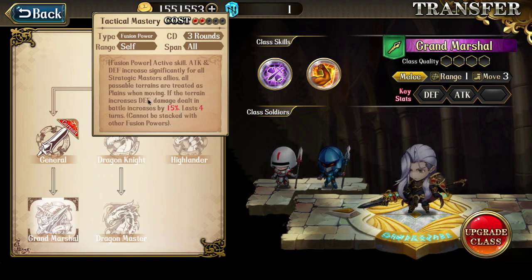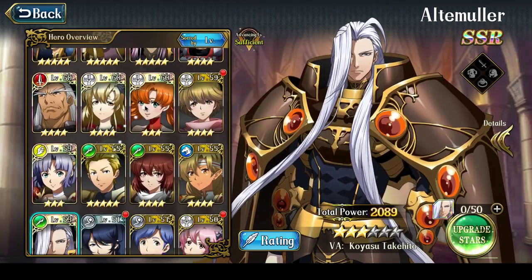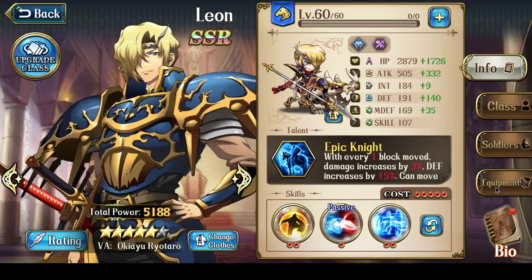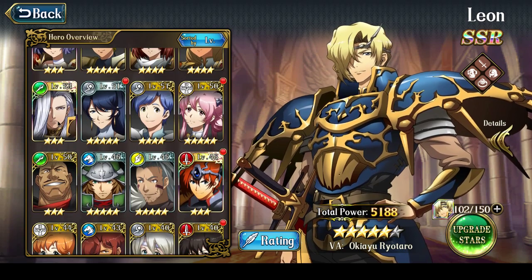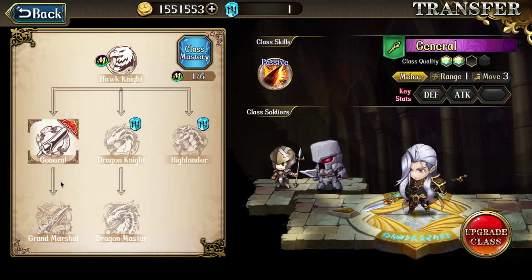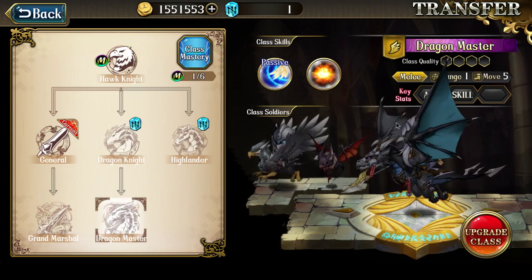Anyone using Alte Muller would be using him to support Leon, so you need to get Tactical Mastery no matter what. Tactical Mastery allows all strategic masters to ignore terrain, treating it all as plains. In addition, if the terrain adds defense — mountain tiles, walls, and forest tiles — the damage dealt in battle is increased by 15%. It's truly one of the best faction buffs, and it's what makes this game Leon-centric. Without Alte Muller's faction buff, Leon can barely move on maps like Anarchy Rocky with so many mountains and water. With it, Leon treats all water, mountains, and forests as plains and can move freely.